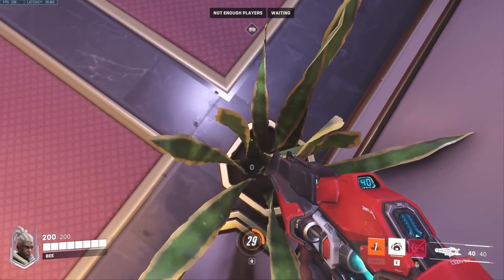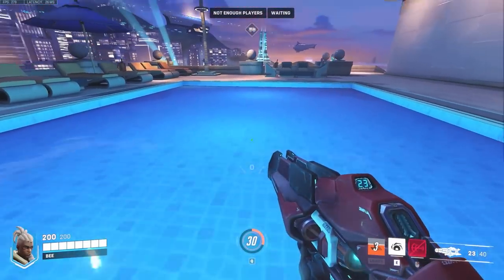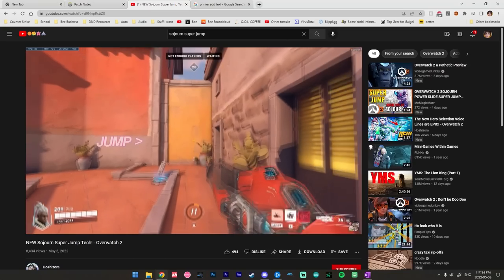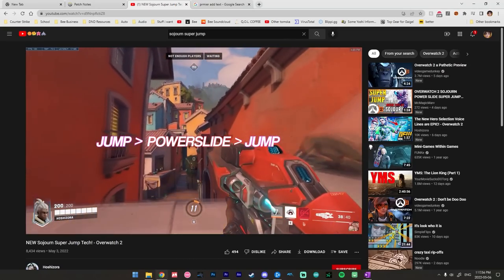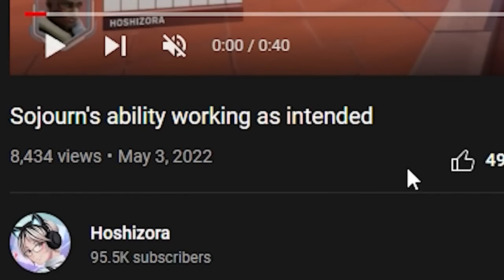While Sojourn's high jump or super jump may be common knowledge by now, it's still important to go over. For those of you who don't know, it's a way to get slightly more height than a normal slide jump. You may have seen the tutorial videos for Sojourn's super jump, which is a name I don't really agree with. To understand why, let's take a closer look at how Sojourn's ability actually works.